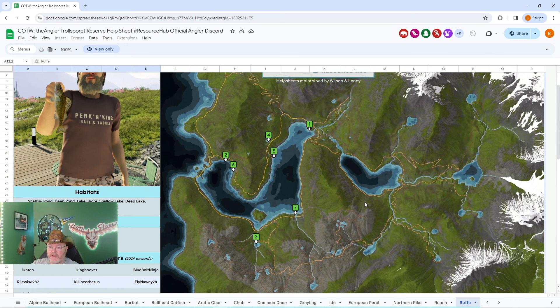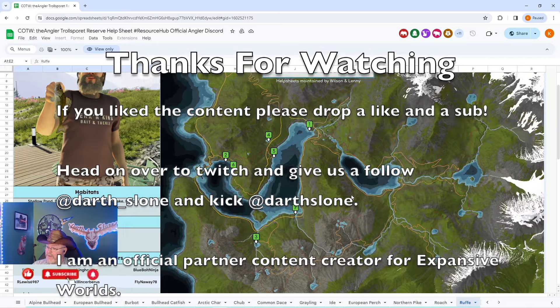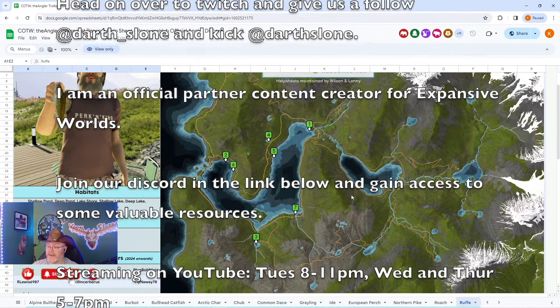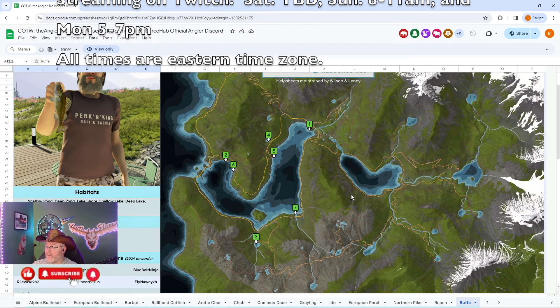There are seven locations where you can catch the ruff. We are currently at location four; we've been to number two, number three is Magic Pond, and number one is where we started. We have not been to six, five, or seven — let me know your experiences at those spots. We're using a 10 hook and bloodworm. Please hit that like, subscribe, and notify bell. Let me know in the comments what videos you'd like to see next and how you're doing with the four new fish. Hope this helped — hope you can get your diamond ruff. I might end up getting an accidental-on-purpose roach diamond or maybe even a bream. We'll catch you in the next video.